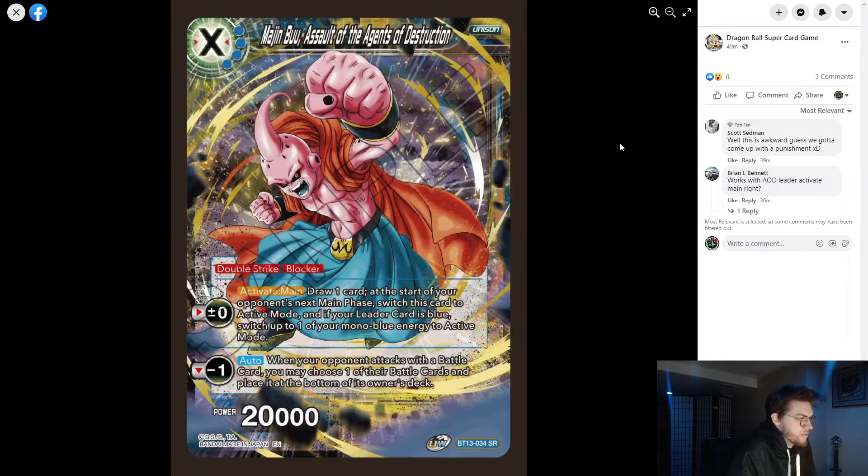Next is Majin Buu Assault of the Agents of Destruction — a four-drop SR unison that's a double strike blocker. Activate main: draw a card. At the start of your opponent's next turn, switch this card to active mode. If your leader is blue, switch up to one of your mono blue energy to active mode. When your opponent attacks a battle card, you may choose one of their cards and place it at the bottom of the deck. This is really annoying — essentially in-battle removal. It's a four-cost 20k, and being able to draw a card, swing with this, re-stand it and re-stand an energy every turn makes this a very good card.